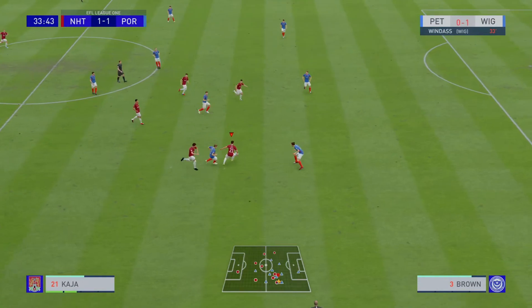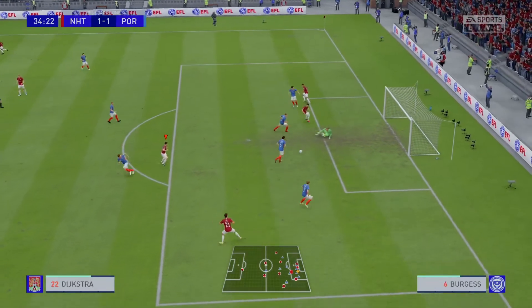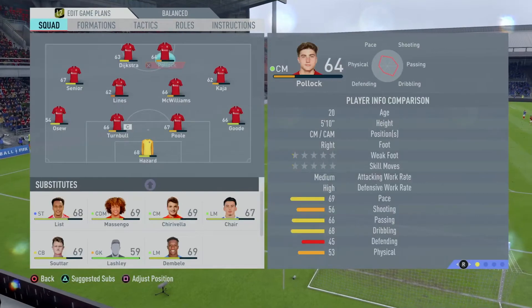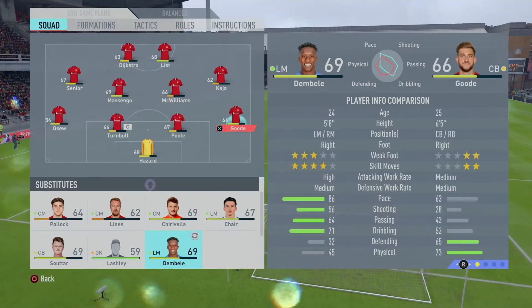Paul, Kaja, Dykstra — here's Scott Pollock who's through on goal. Scott Pollock — he should have done better. Changing to a 4-4-2 here. Pollock for List.